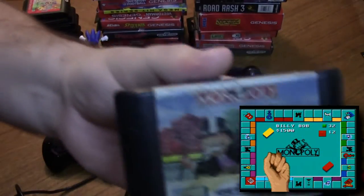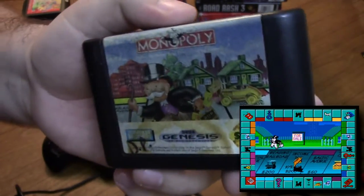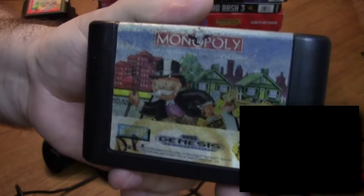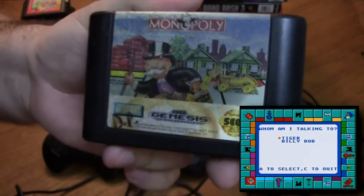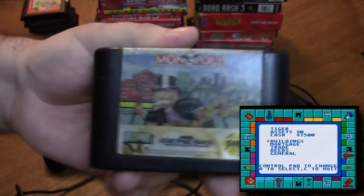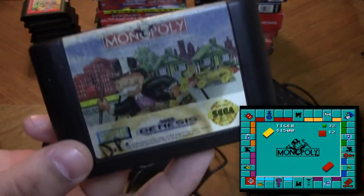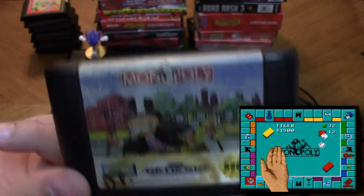Up next we have Monopoly, whose label has definitely seen better days. I want to do a multiplayer session with Jess because she always complains that we never play Monopoly with her — mainly because the board game itself takes so much setup. But this is all electronic; you don't have to set up anything besides the Sega Genesis, which is always hooked up anyway as it should be.